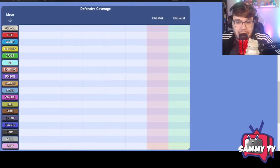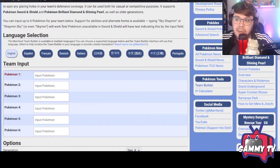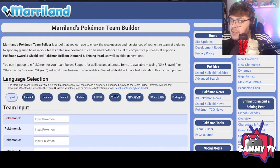Alright YouTube, so we're going to get started. There are a couple sites I want to recommend for team building — this is probably one of my favorite sites. This is going to be really helpful whether you want to do it for singles or doubles. It doesn't matter if you're playing the singles ladder on Smogon or if you're playing Brilliant Diamond Shining Pearl VGC — you can use these resources the same way.